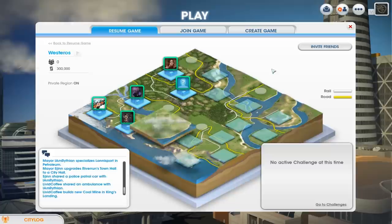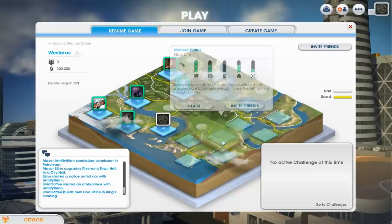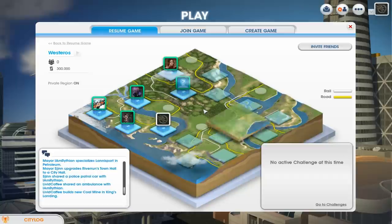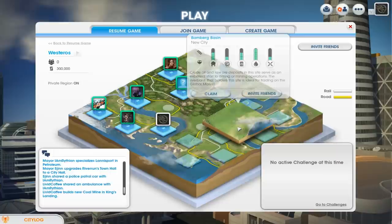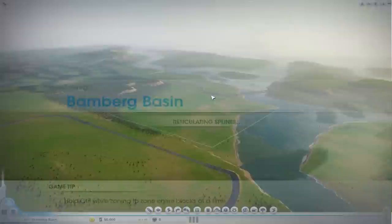I'm going to start a new city - a fresh city - and it's going to be a really pretty city. I want rail and boats, so here's a good place I think. I'm going to claim this place, it's called Bamberg Basin. It's not connected to any of them but it is connected to the region so I'll have all the benefits of the government we've got up and running. I'll click claim and play Bamberg Basin.